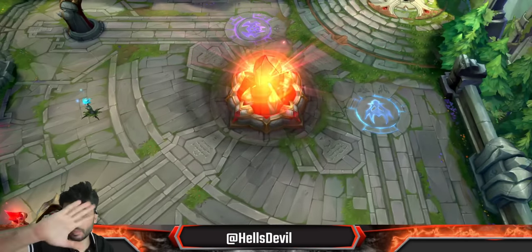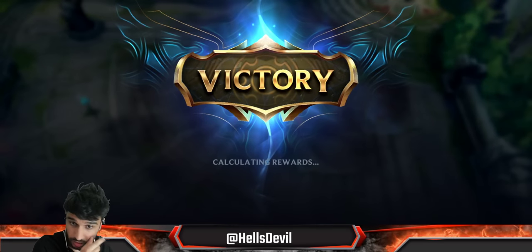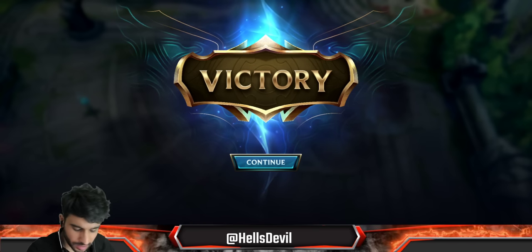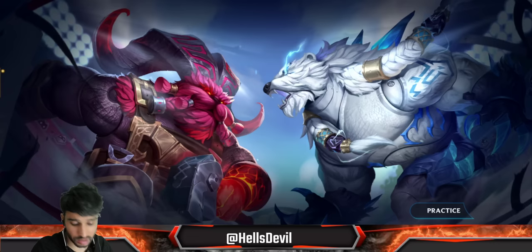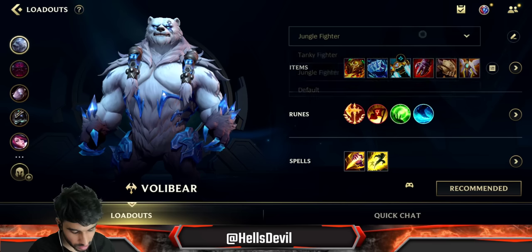For ability leveling order: start with your third ability — it's very good in lane and for jungle clear. Max your second ability first, then max your first ability, then max your third ability last.